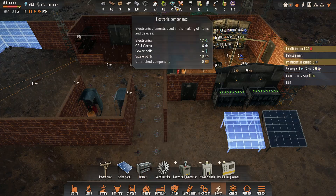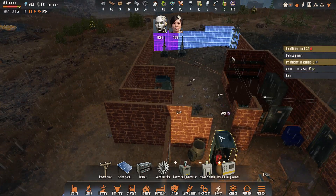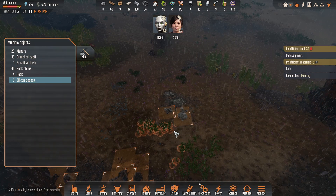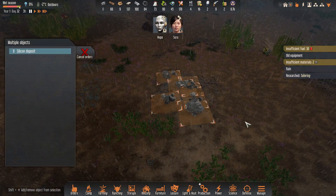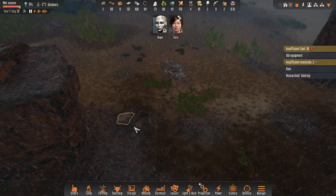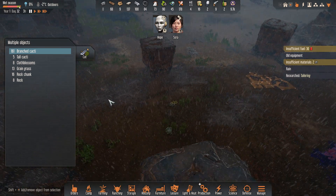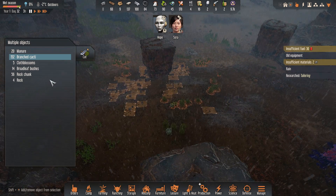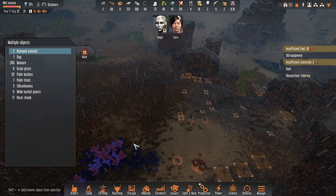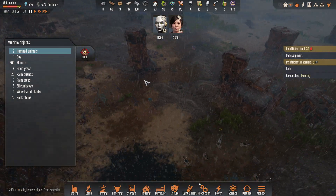Alloys and electronics — I'm doing pretty good with those. I'll just keep jumping ahead while they sleep. I found some silicon down here, so I'm going to double-click that and get Sora or Hope to scavenge it. I thought I found some unique-looking rocks — I wouldn't mind getting that research so I can start crafting the respirators, because we do get a fair bit of toxic ash here.